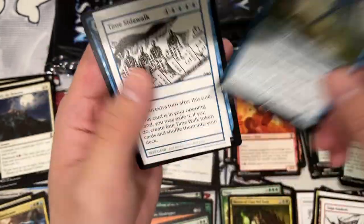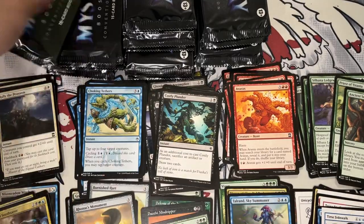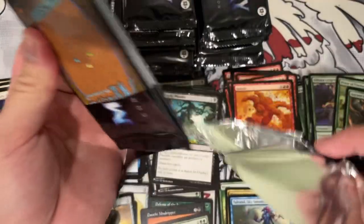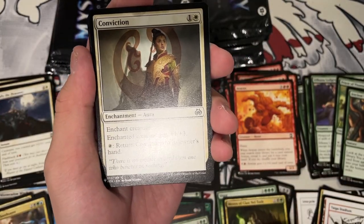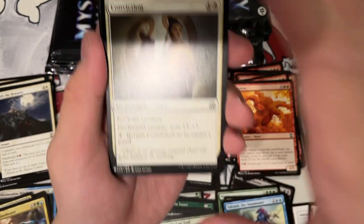And our rare mythic — Taurand. Time Sidewalk! I love these. It almost feels like these packs are semi-seeded, because for the past couple of packs our last three slots have shared a color. Like Taurand, Time Stadium, Time Sidewalk, Marin, Dauthi, Taiga Stadium — they all kind of work together.